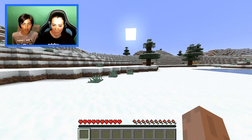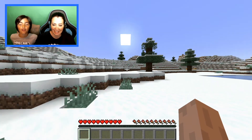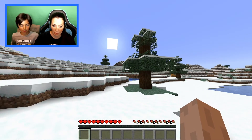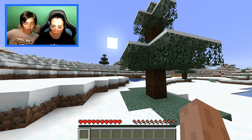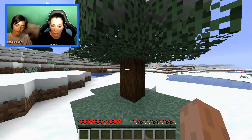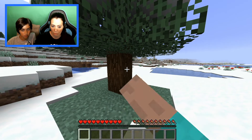Go forward, see that tree? Which tree? There's a lot of trees — that one. You see the thing in the middle? It's called a crosshair. That cross shape — yeah, you need that. So hold left click until it breaks.